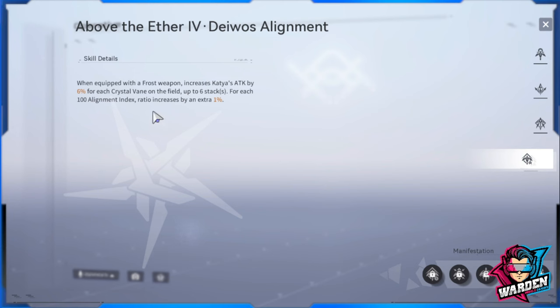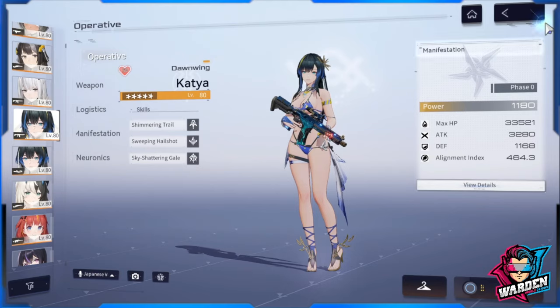Her Day/Alignment passive: when equipped with a frost weapon, increases Katya's attack by 6% for each crystal vein on the field - up to six stacks. For each 100% alignment index ratio, the bonus increases by 1%. So at 400 alignment index, that's a plus 4%, bringing it to 10% per crystal vein. With six stacks at 400 alignment index, that's 60% total attack increase.